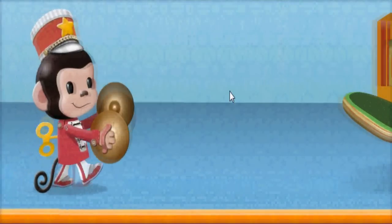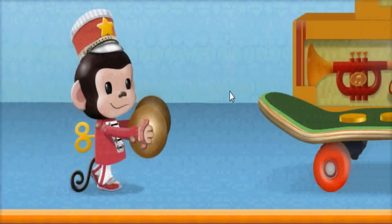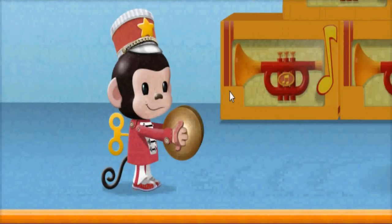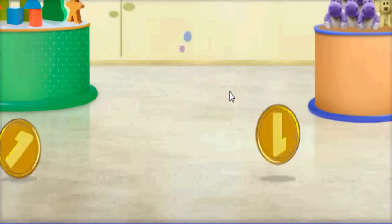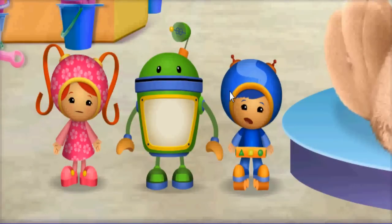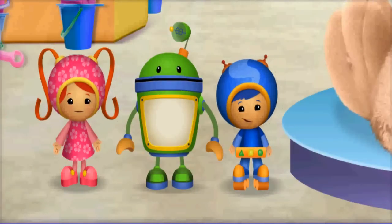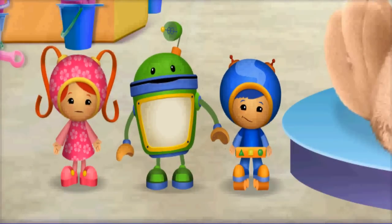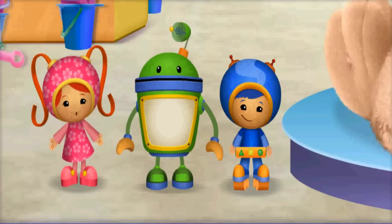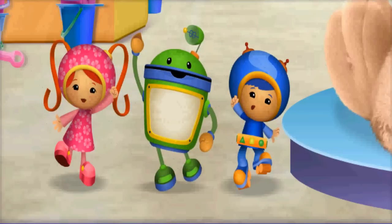Oh, look! Here comes a toy monkey. Oh no! The toy monkey bumped into the skateboard and sent our coins flying. Without all ten Umi cents, we can't buy Sparkle Pup. We have to find those coins so we can buy Sparkle Pup before the store closes. Team Umi Zoomi, it's time for action!